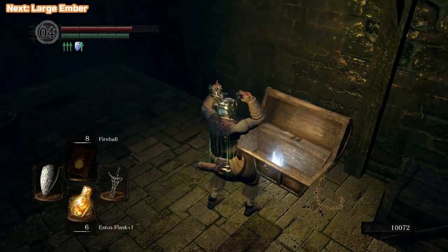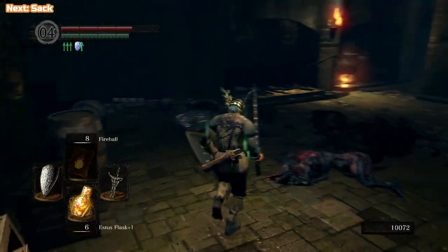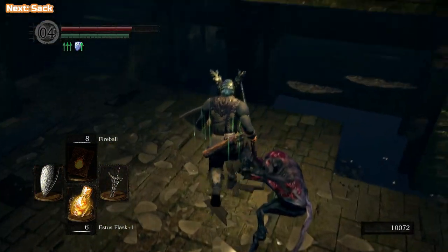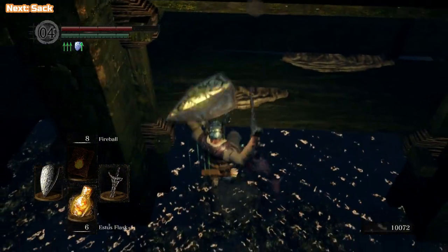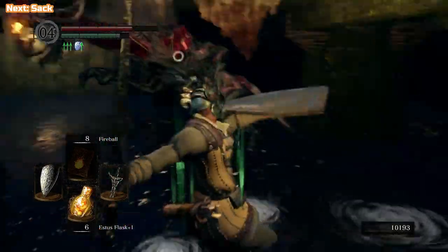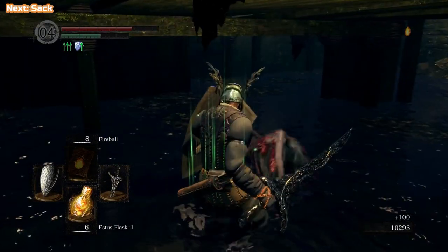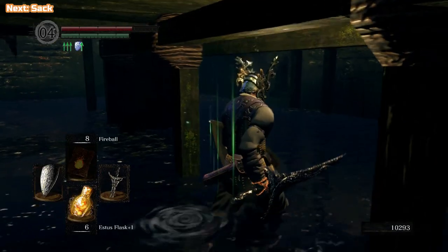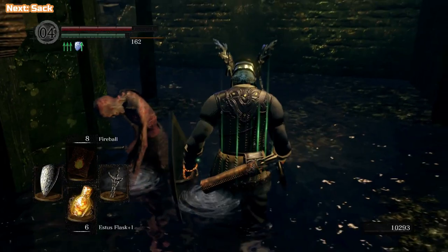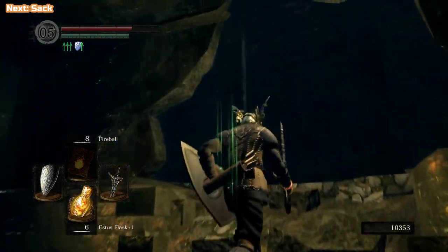Here's a chest — we need to open this to get something called the Large Ember, which we're going to give to Blacksmith Andre later on, which is going to allow us to upgrade our weapons to plus ten, and then plus five raw. Raw is like a special type of weapon — it doesn't allow you to scale with strength or dexterity anymore, but it does increase the base damage of a weapon. I'm not sure who'd use it exactly, but we need a plus five raw anyway for a trophy.